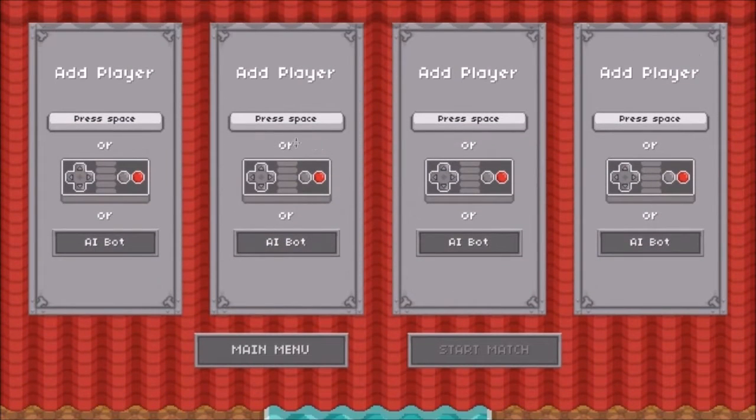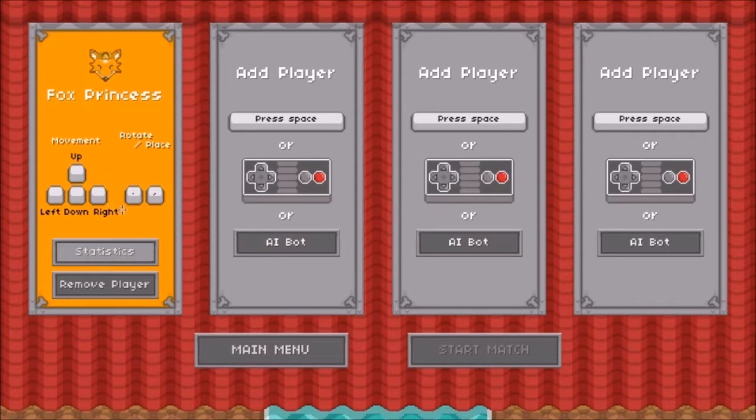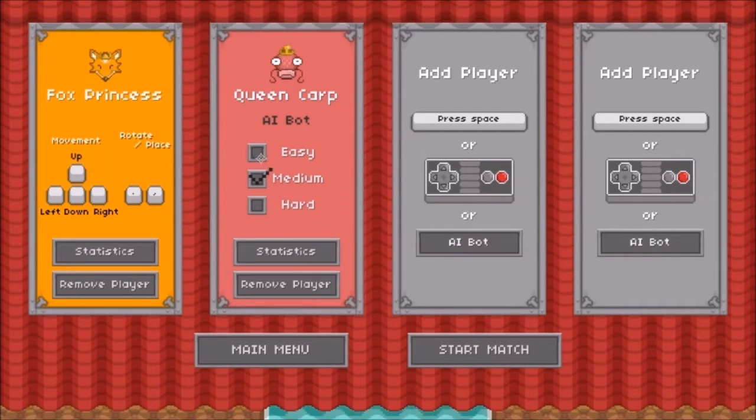So let's see if I like this game or not. I want to add a player — press Space. There we go. My character is Fox Princess. Movement is up, down, left, right — I'm guessing that's either the arrow keys or WASD. There is partial controller support; if I click a button on the controller I should be able to add somebody, or I can just click AI Bot. Let's do easy for right now, and start match.